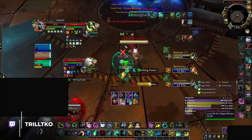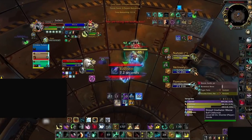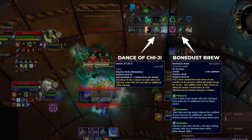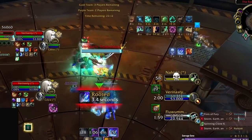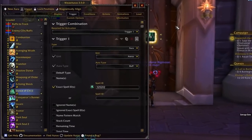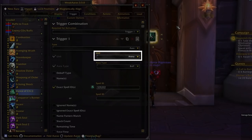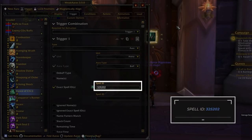I'm sure by now you know how Windwalker Monks one-shot with Spinning Crane Kick, and most of it has to do with a talent called Dance of Chi-Ji and the Necrolord ability called Bone Dust Brew. Luckily, we can use Weak Auras to track both of these spells. You can track the buff for Dance of Chi-Ji by creating a new aura, setting the type to aura, unit to arena, and aura type to buff, then pasting the spell ID we have on screen here.